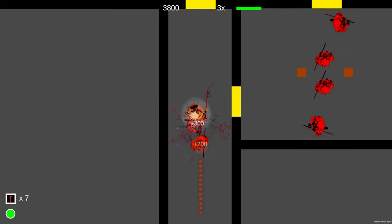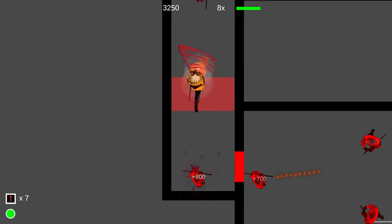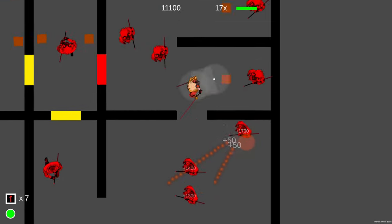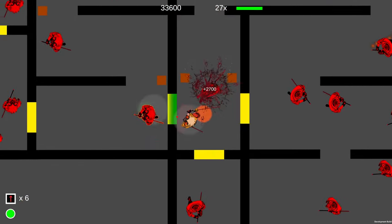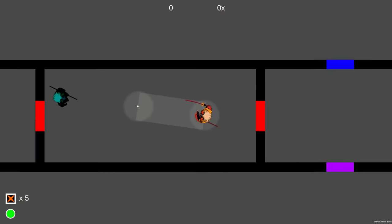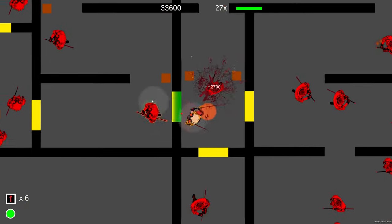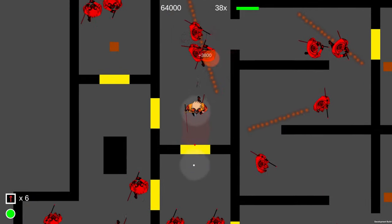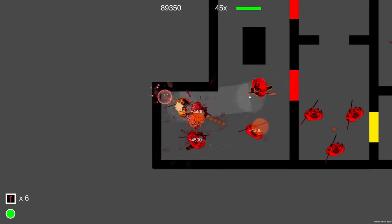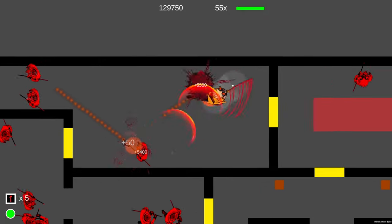I spent the majority of my time this week polishing fine details and cleaning up a ton of little things that were bothering me. I improved the logic for deciding which enemy to kick objects at, made the auto-targeting for projectiles smarter about predicting enemy movement, improved the logic and placeholder effects for the flashbang item, and made it easier to kick objects while dashing by making the collision detection more generous — along with a whole bunch of other minor bug fixes.